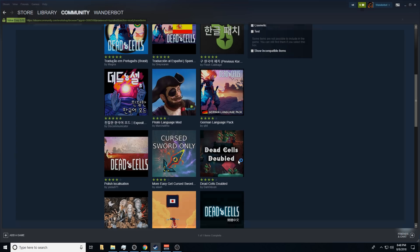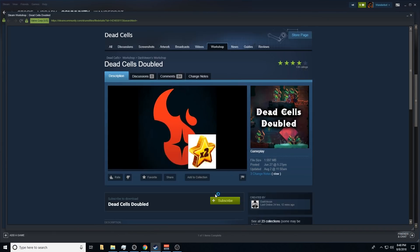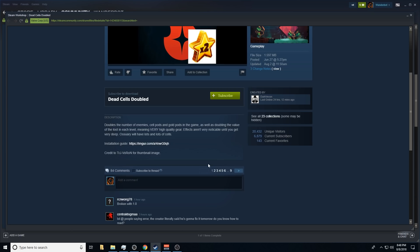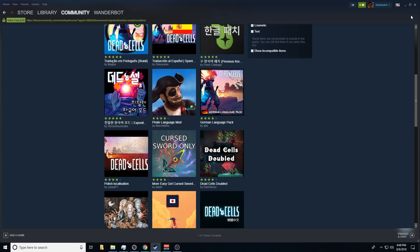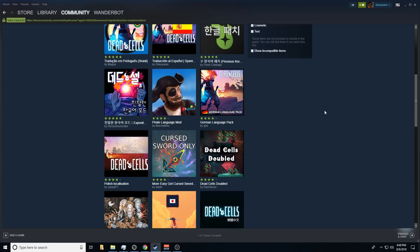There's Dead Cells Doubled, which I'm kind of interested in trying out for grinding — cell pods, gold pods in the game, doubling the value of loot in every level. Some high quality gear. Effects aren't very noticeable until you get very deep. Ossuary will have lots and lots of cells. This won't get fixed until tomorrow, I think.